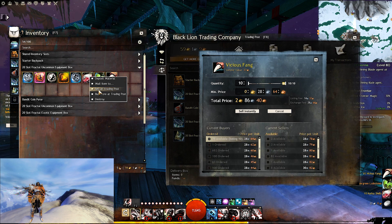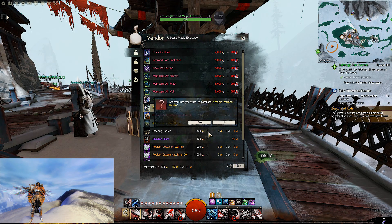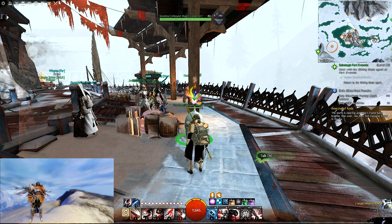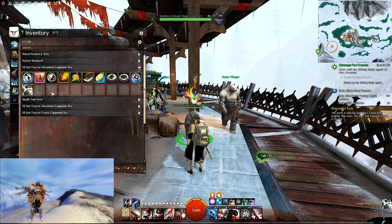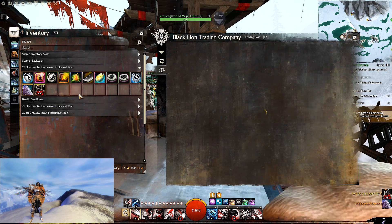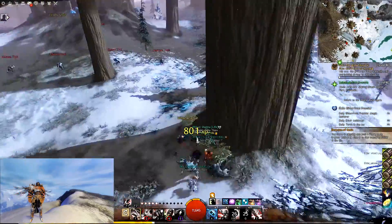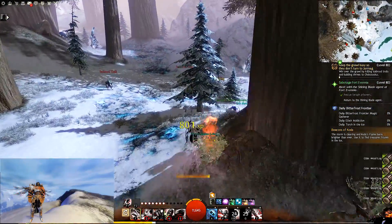You get unbound magic by farming in the new maps like Bloodstone Fen, Ember Bay, Bitter Frost Frontier, Lake Doric, and Draconis Mons. You can buy this item in each of those maps, but there are two different values. In Ember Bay it costs 1,250 unbound magic with 40 silver, versus the other four maps where it costs 500 unbound magic and 1 gold.